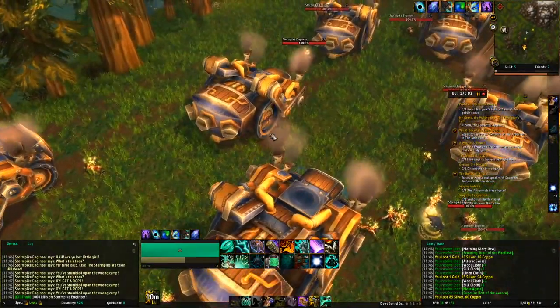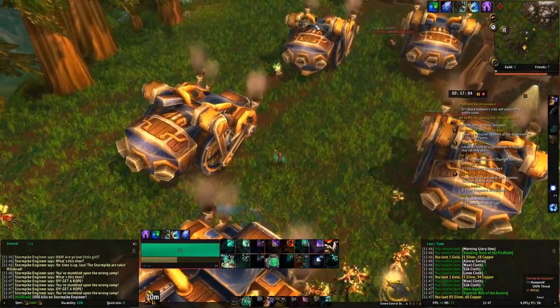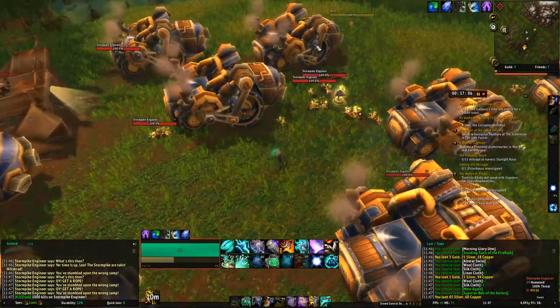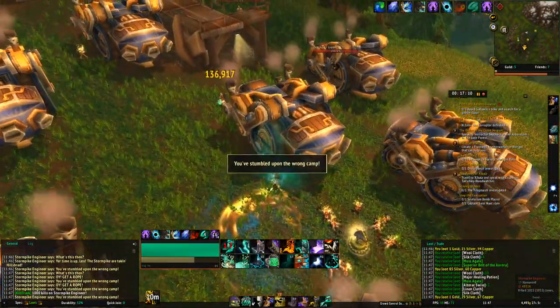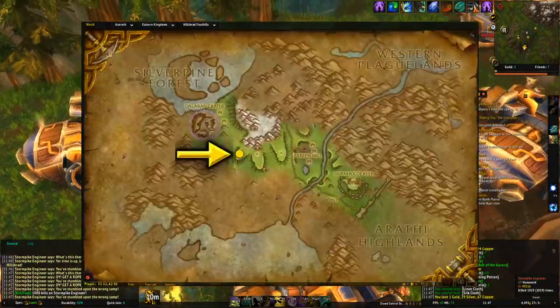Hey, ladies and gents, Noddy here. I've been looking for a new place to farm and some new items to farm. I figured that the black tabby cat is a decent seller, and I came across this one in the Hillsbrad Foothills here on the map.